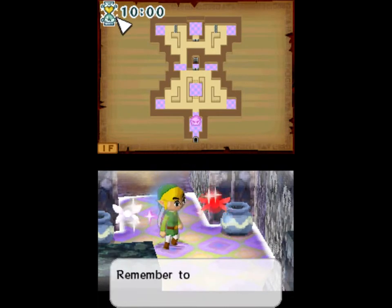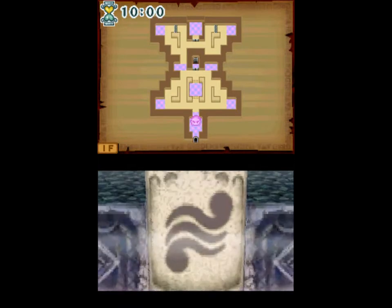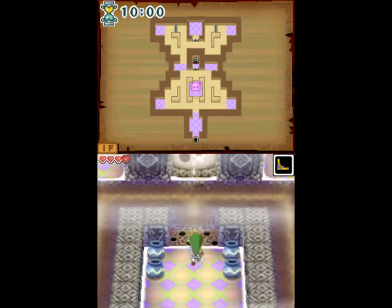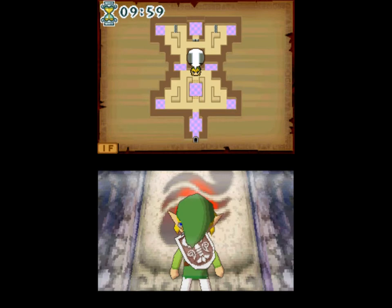Here we get the explanation about the Sands of Hourglass, which is the time we have to spend outside of the safe zones before life will start to get drained from Link again.